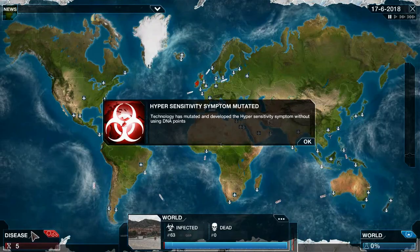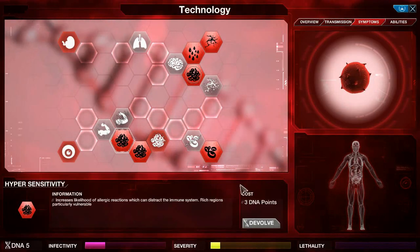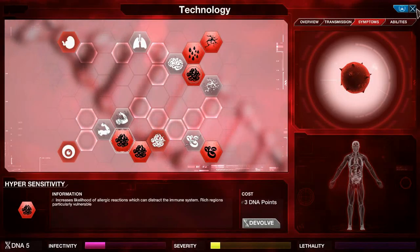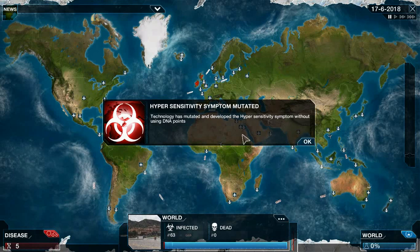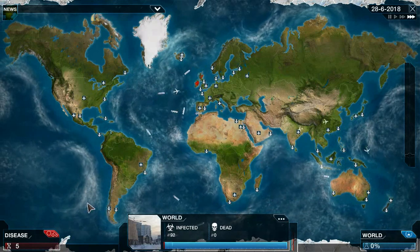Hypersensitivity mutated — let's see what that is. It has a little bit of severity. I'm going to keep that. It says rich countries are vulnerable, so it should start spreading in the UK faster now, which is pretty good.